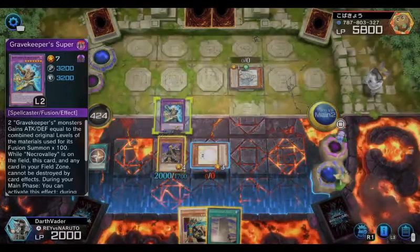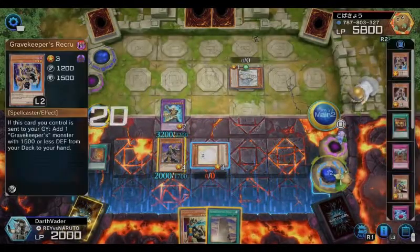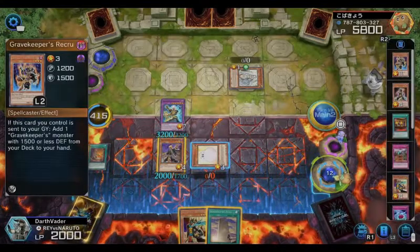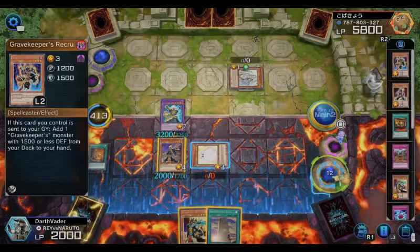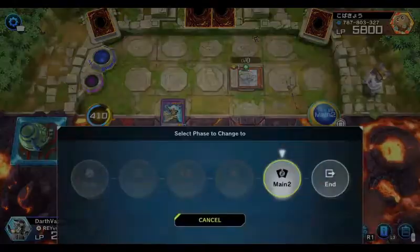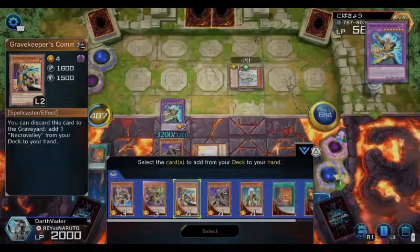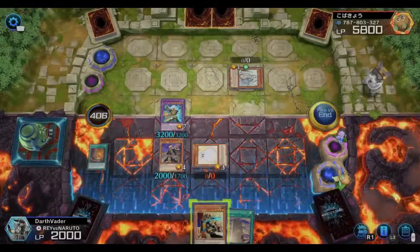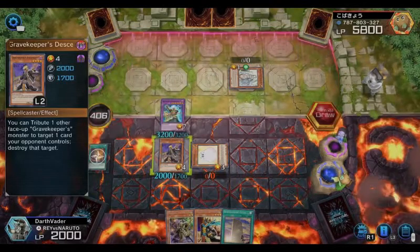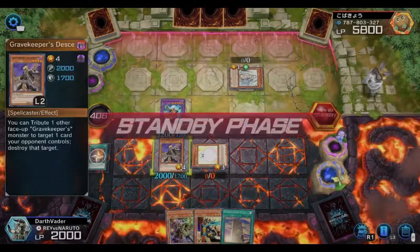Activate my effect and make sure I get my extra draw. Just gotta wait — be patient. I'll go ahead and end my turn and get my draw card. In case he gets rid of my monster, I could use this card to bring another from my graveyard and bring him right back out again.